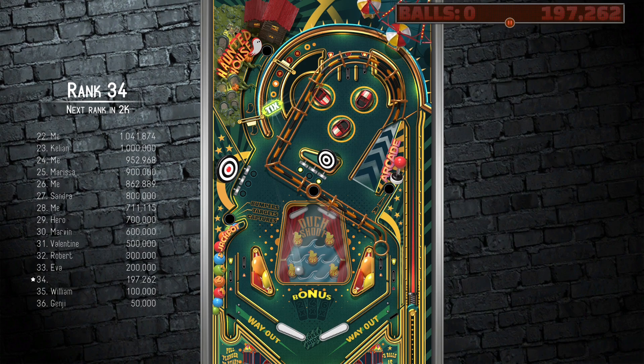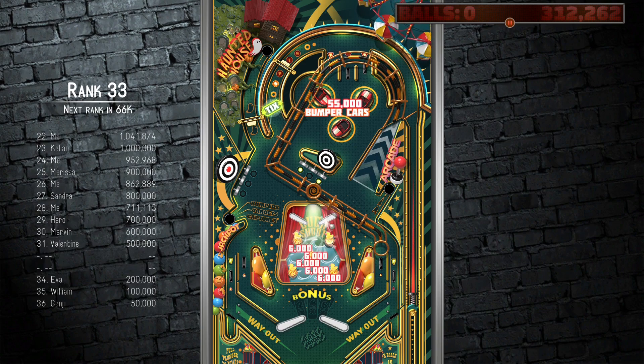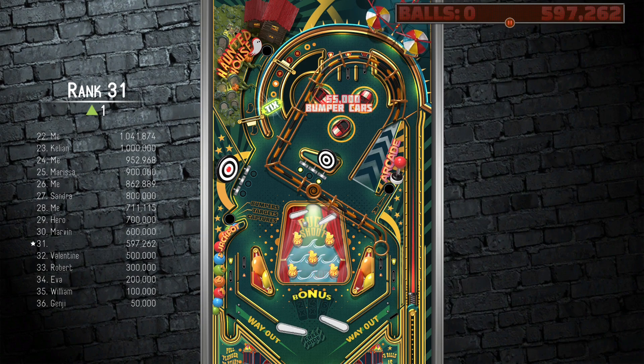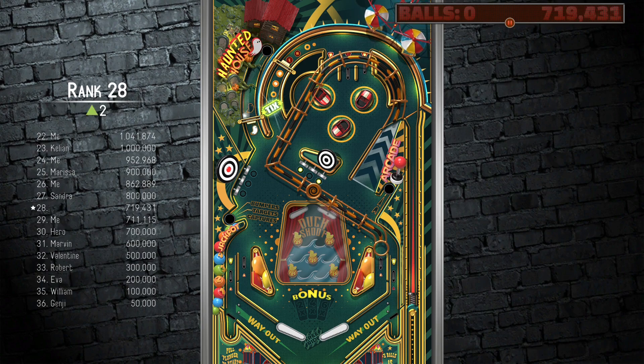One thing I learned about this table is that if you do a soft plunge, you can get into the rollovers a lot easier. And if you can complete the rollovers, you can get a bonus multiplier. The bonus multiplier counts across everything — so if you have a 2x bonus multiplier, I believe it's 2x everything on the play field. I could be wrong on that, but I remember that being a thing on here.